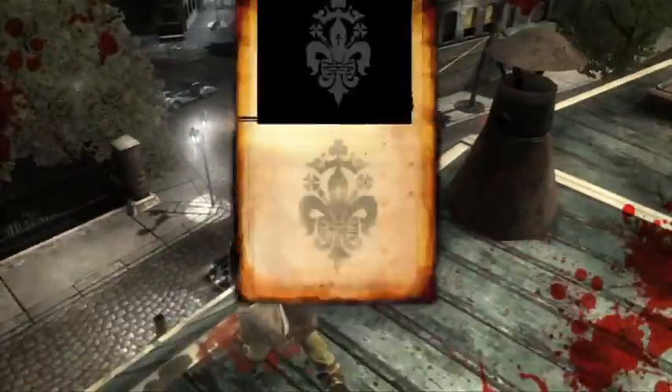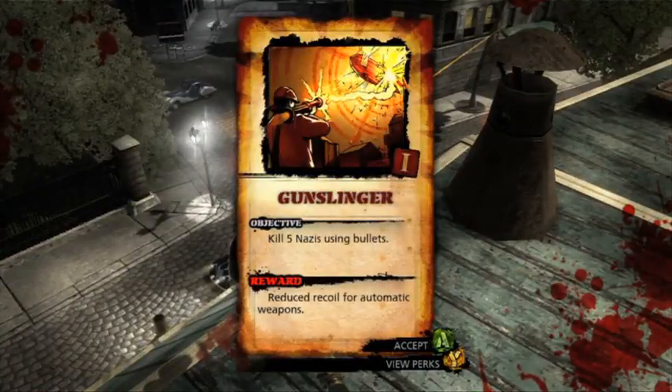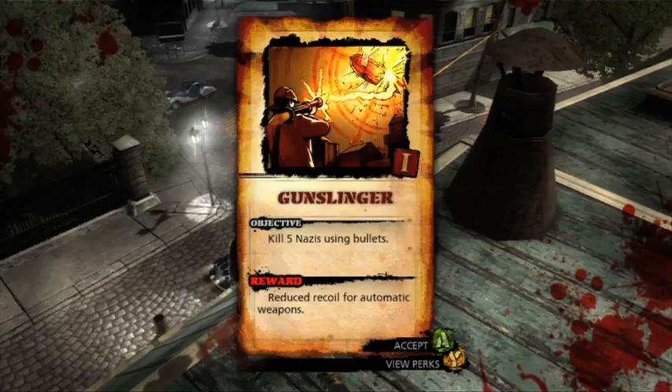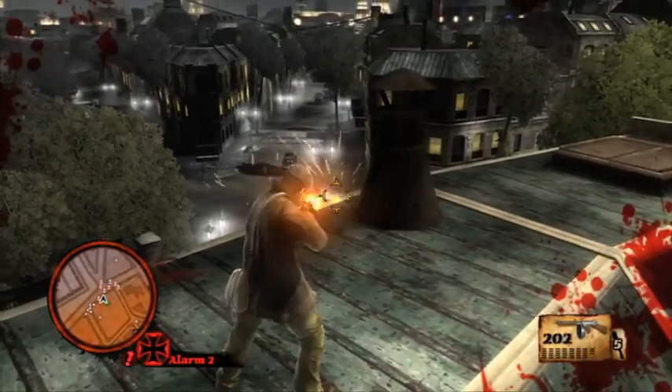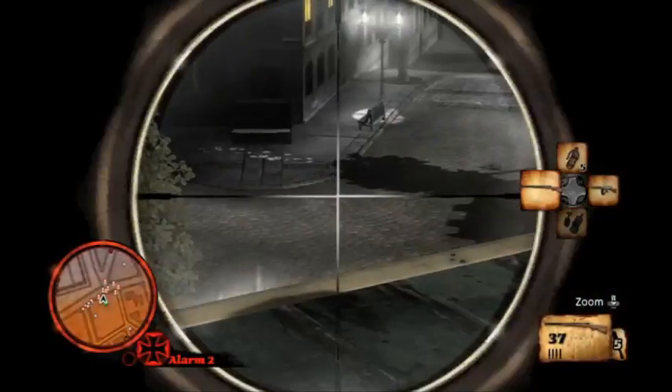I unlocked another perk — this is one you'll get really early, late in the prologue. Just killing five guys will reduce the recoil of the gun so it's not kicking up as much.